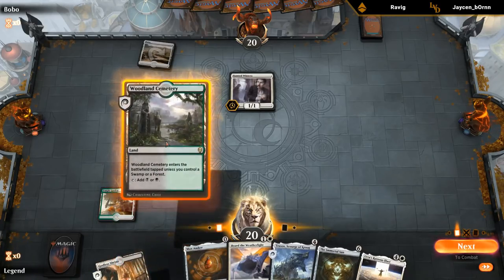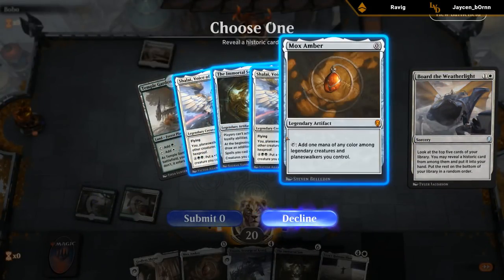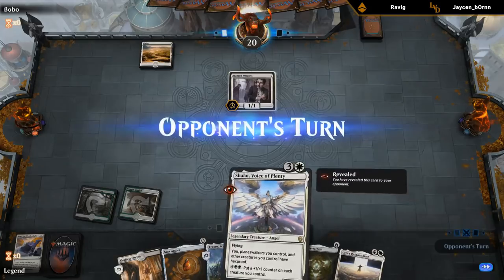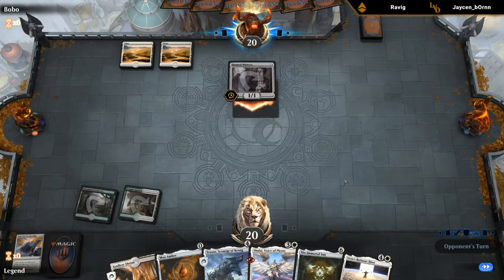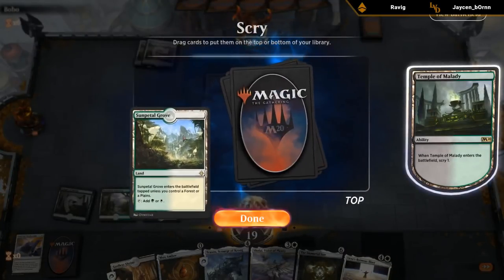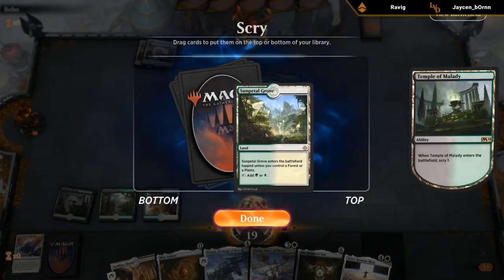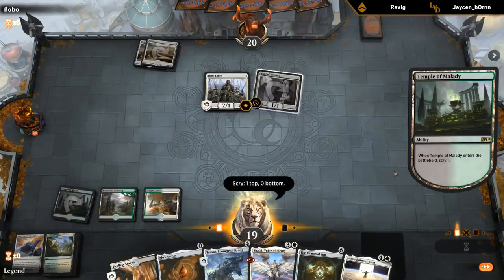Up against Mono White — this matchup is all about Ruinous Blast and there it is, so we just need to survive long enough to cast it. We'll take a Shalai over a redundant Mox, but we'll need a fourth land or a cheap legendary creature. Board of Weatherlight can help us find one. Hmm, probably bottoming that one — it does get us closer to Immortal Sun though. The concern now is multiple Conclave Tribunals getting rid of Shalai and Traxxos so we can't cast Ruinous Blast. We'll keep land — it's a painless land on turn 4, so we don't want to take any unnecessary damage.